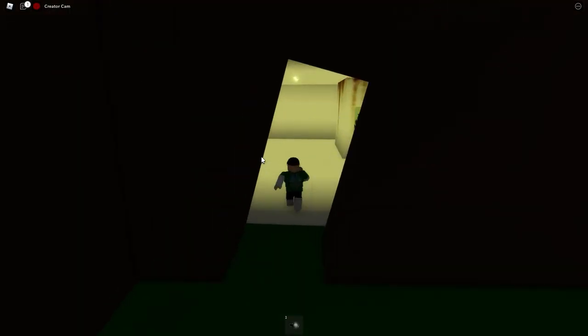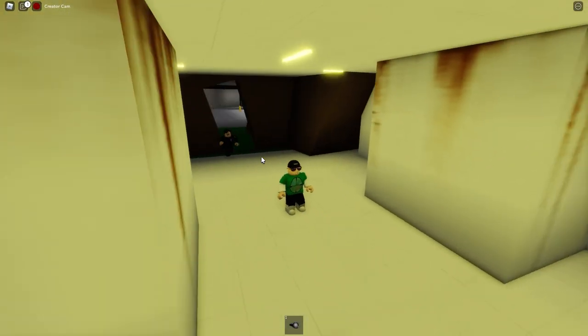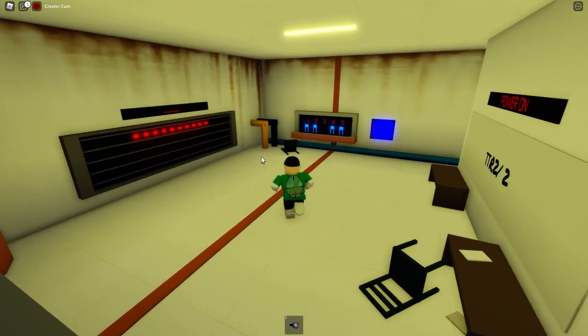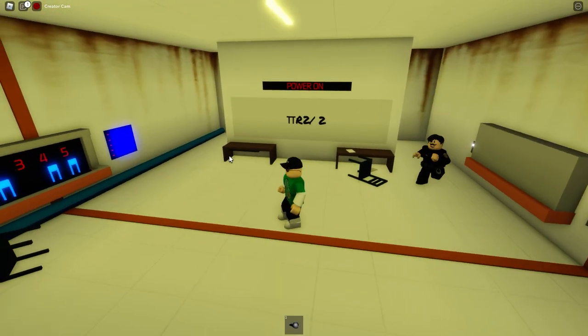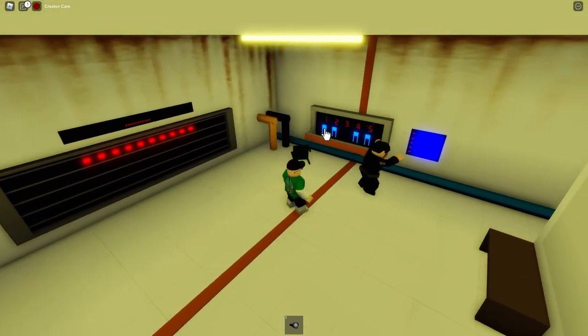Have a look in here, Sergeant. It seems to be an old base for an agency — all very mysterious, don't you think? What are all these lights and switches? I think we need to go and find more clues and try to figure this out, although I don't think we will get far, especially with you shooting everything.